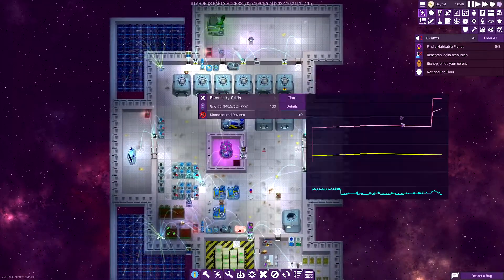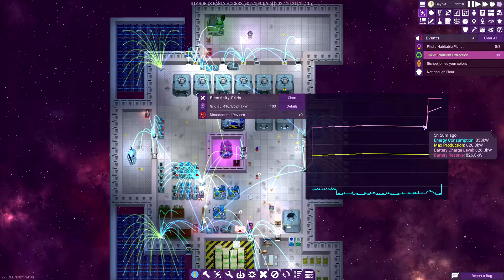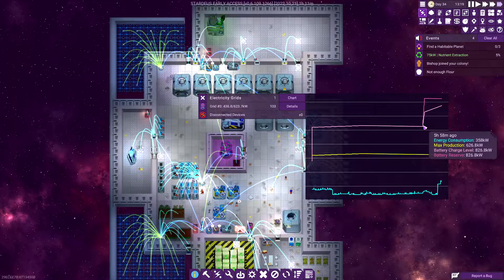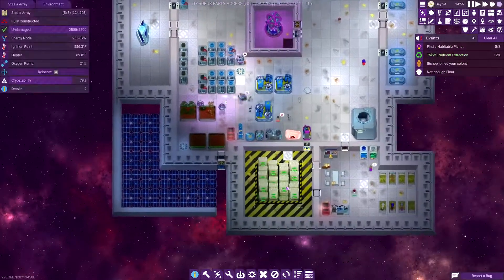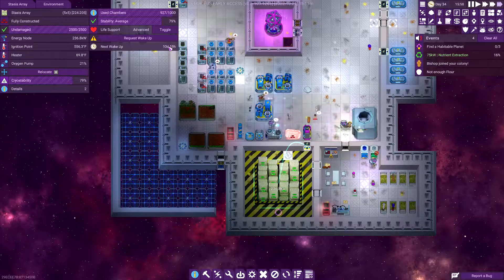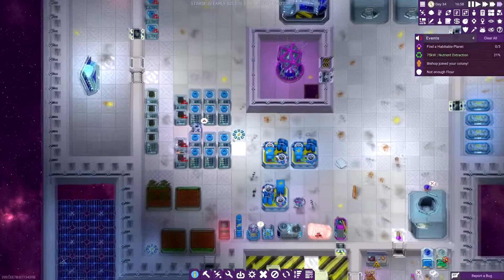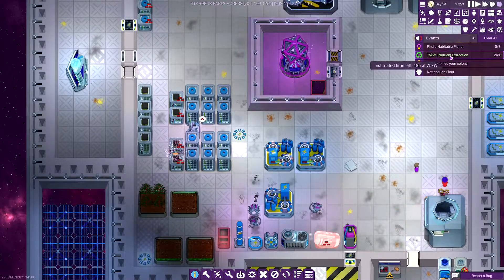We have pretty good energy production right now. It looks like we're producing about 626 kilowatts. Battery charge will just increase to total capacity. Energy consumption is 358, and that's with researching something right now. Our stability wake-ups are about 10 days apart as opposed to three or four, which is nice, so we don't have to worry too much about that.